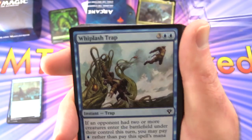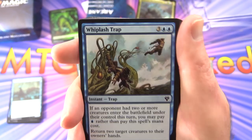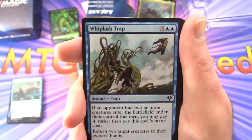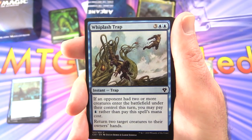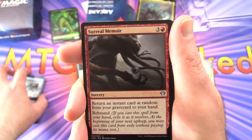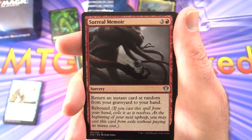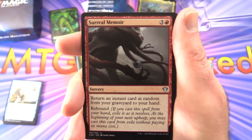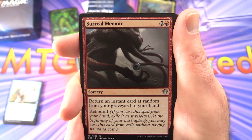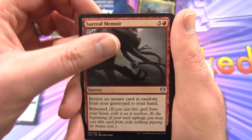Whiplash Trap — instant Trap for five; if an opponent had two or more creatures enter the battlefield under their control this turn, you may pay one blue rather than its mana cost. Return two target creatures to their owner's hands. Surreal Memoir — sorcery for four; return an instant card at random from your graveyard to your hand, and it has rebound — if cast from hand, exile it as it resolves and you may cast it for free at the beginning of your next upkeep.